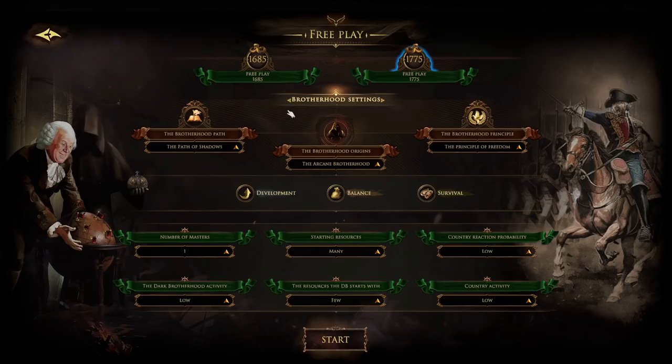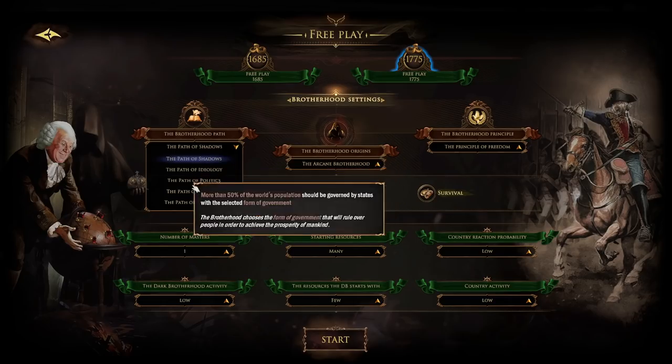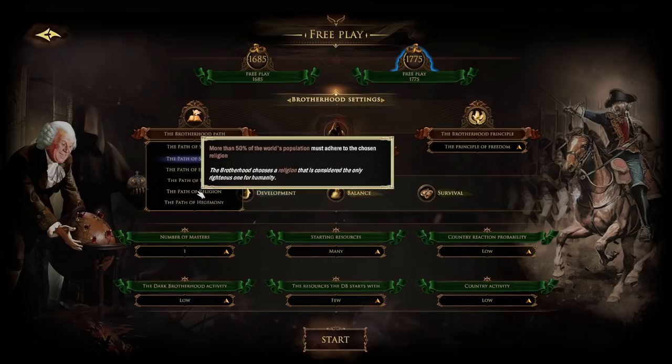So, what is the point of the game? Right now we're going in with no specific tasks, just sandbox style. We're going to try to do what we can here. But if you wanted to have a goal, you could go the path of religion - where we want 50% of the world's population to adhere to a chosen religion, like Catholicism all around colonial Americas and Europe.